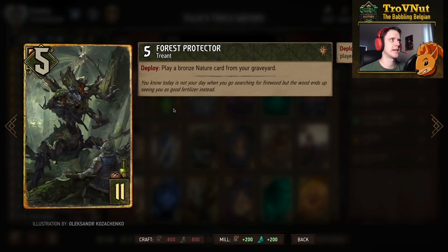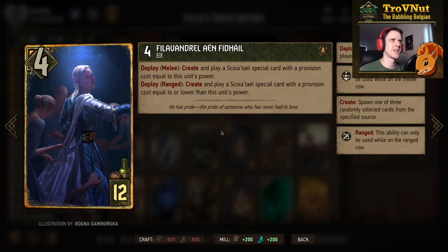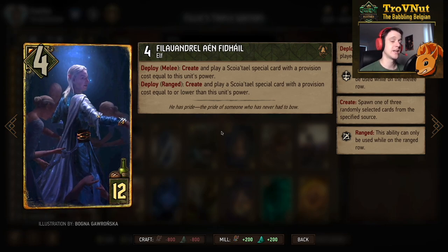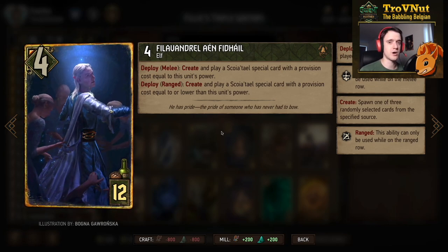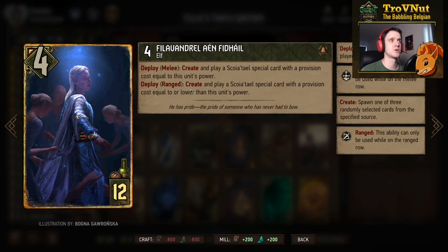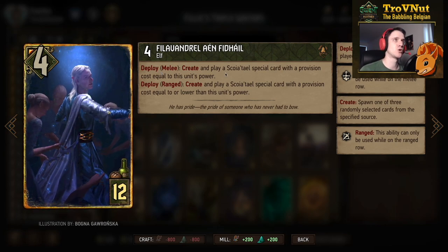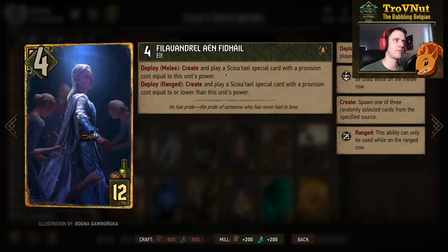Forest Protector gives you a solid 12-point swing if played correctly. And now Filavandrel himself - four power for 12 provisions. On deploy he creates and plays a Squirtle special card with a provision cost equal to his power. That's why we aim for 12 power: at 12, you're guaranteed to play Waters of Broculon. If you can't get him to 12, you can put him on the ranged row for a lower card, or at 10 power play Call of the Forest.